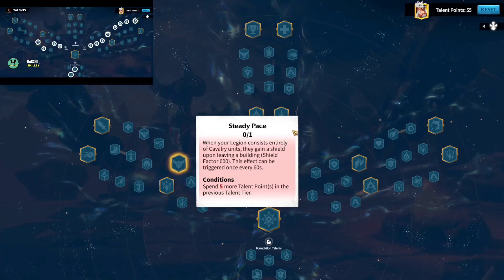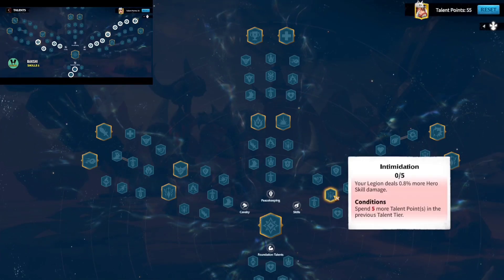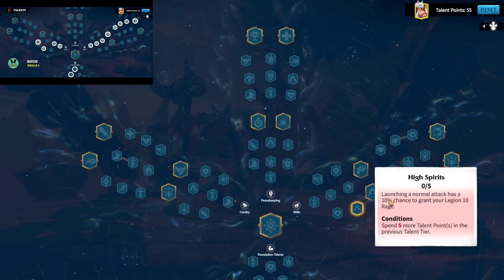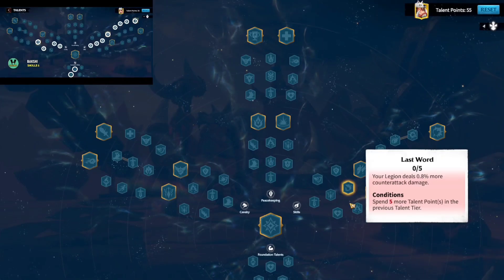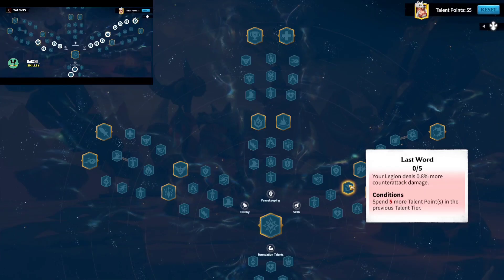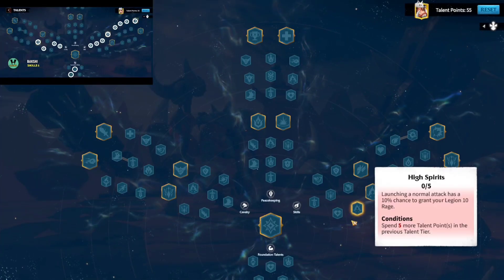I recommend you stay away from Steady Pace — it doesn't help that much. On the right-hand side skills talent tree, you get attack again affecting both rage skill and normal attack, and then Rage Skill Intimidation for another 0.8% more hero skill damage. From the next two nodes, you can either take High Spirits to get some rage from launching normal attacks, or go with Last Word which gives 0.8% more counter attack damage. I would take Last Word for cavalry, since cavalry have a very good counter attack and you'll deal a lot of damage back to enemies who hit you from afar.